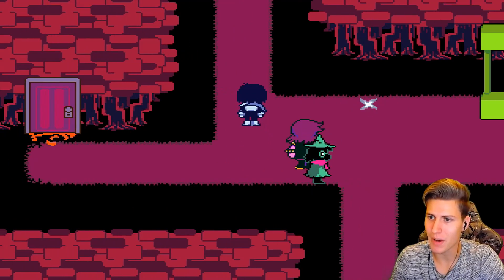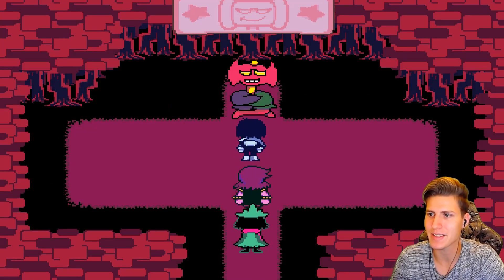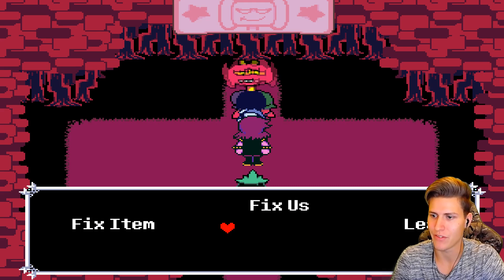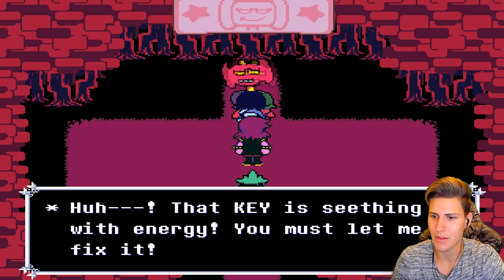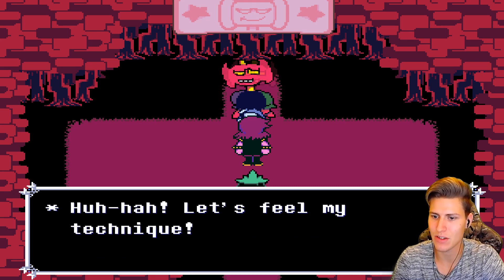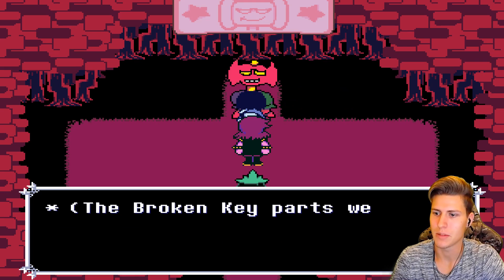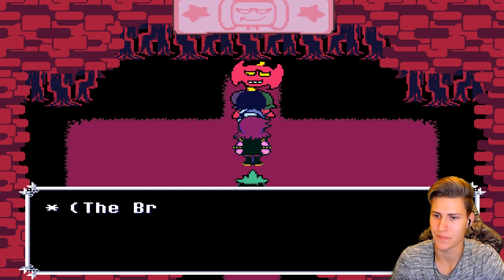So now that we have the broken key parts, there's one last thing we need to do. At the bake sale, there is this guy that can repair broken things. We're going to give him an item and the key. The broken key parts are fixed beyond recognition. The broken key parts became the Prison Key.